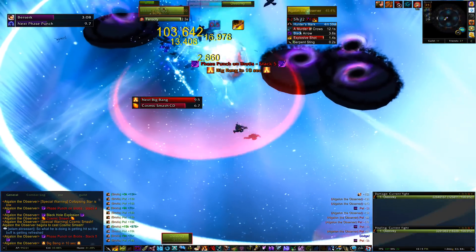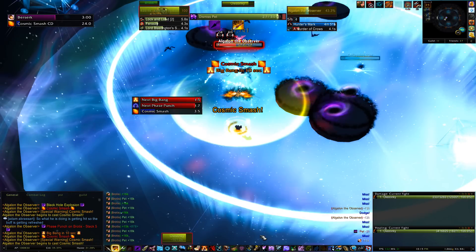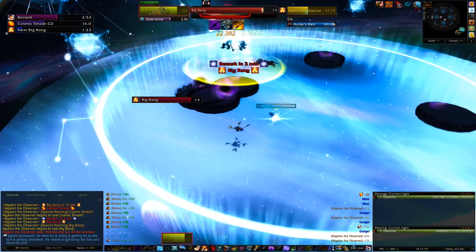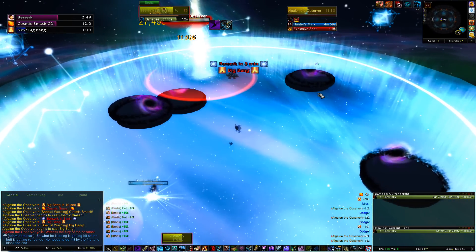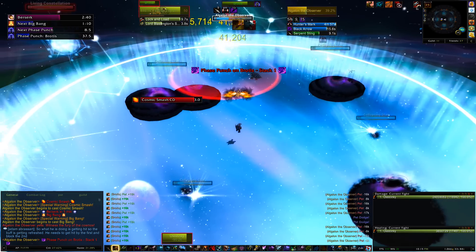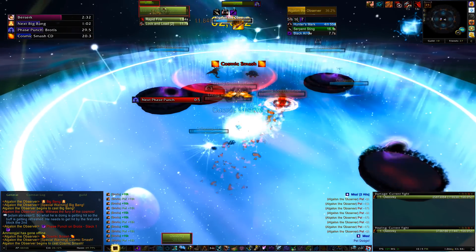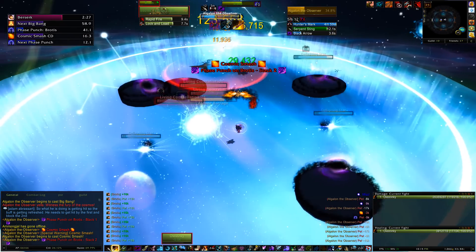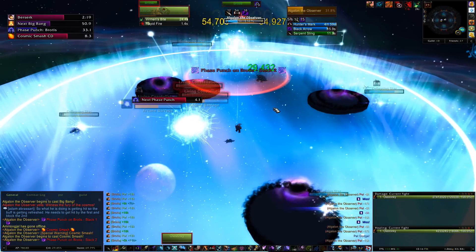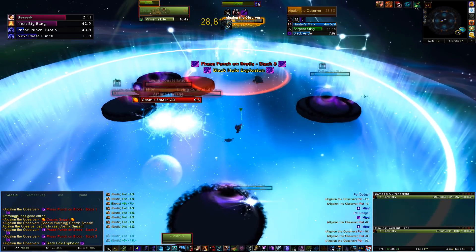What happened here is I think my pet got phased out, so I kind of panicked and just hit Deterrence. I didn't know what keybind I had my Dismiss Pet on, so I'm down there clicking Dismiss Pet and trying to pull my pet back out, MD to him, and Feign Death. That was a little hectic. I think he does a Phase Punch that stacks, and whenever it gets to five stacks it pushes whoever has five stacks into like the alternate shadow realm and they basically dump aggro. I don't know if I necessarily needed to dismiss and resummon or just MD back and Feign Death, but that's what happened in case it happens to you.